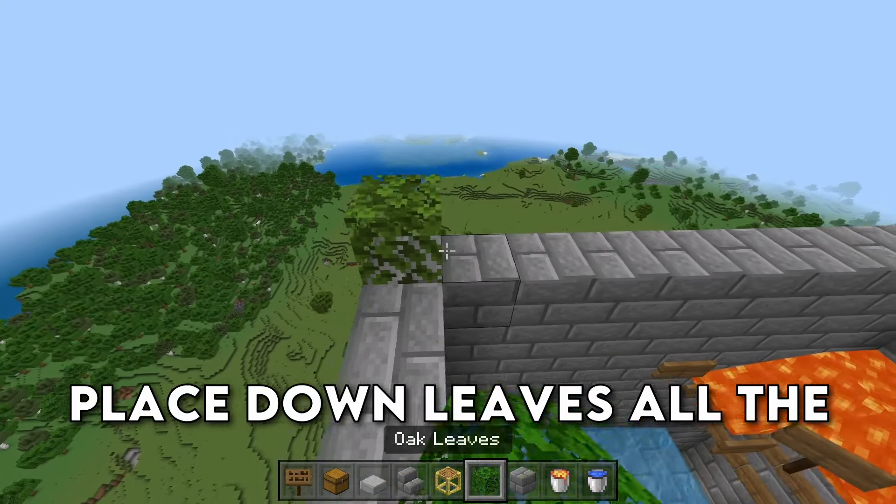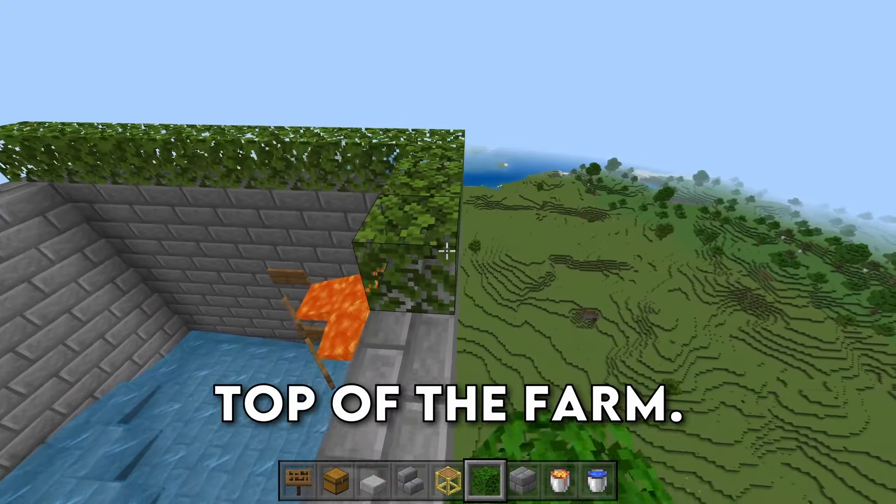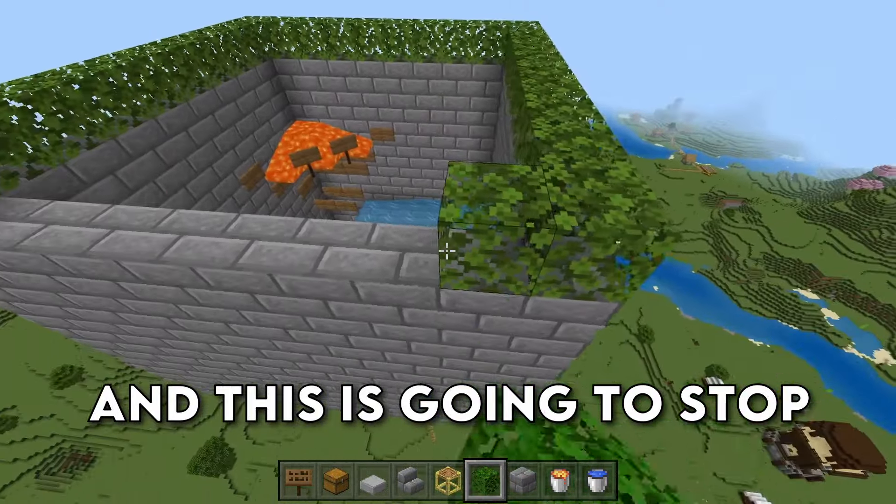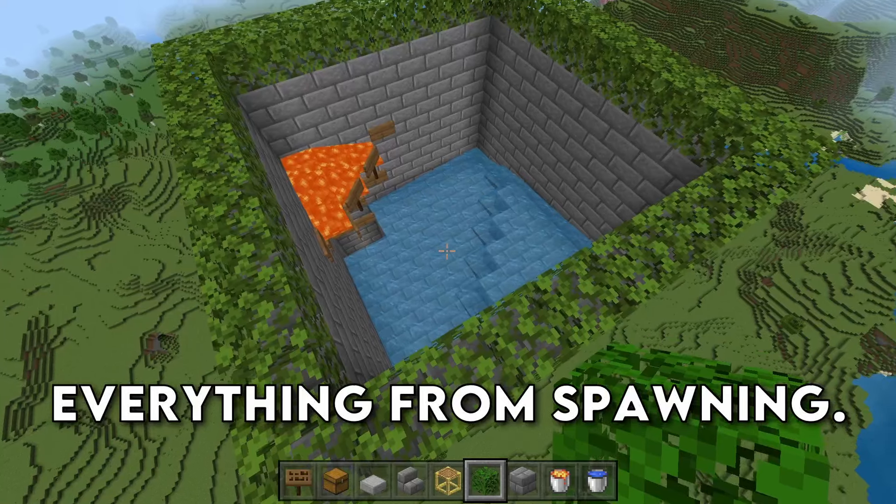Grab your leaves now and place down leaves all the way around the top of the farm, that way we don't have anything spawning up here. This is going to stop pretty much everything from spawning.